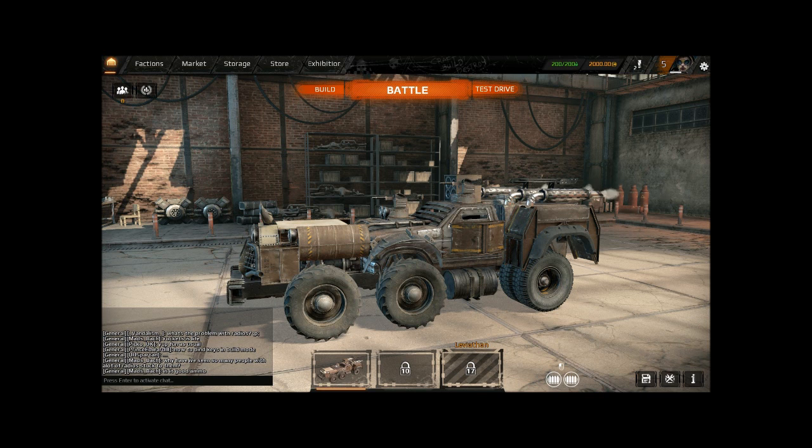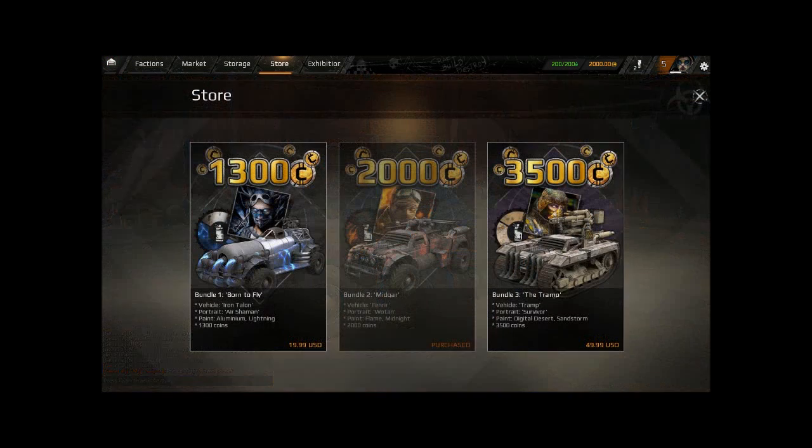You go to the Crossout website and there are two ways to get into this. There's the free way, but obviously that doesn't get you in right away. Then you can purchase three packs that they have — you can go for the $20 one, which is technically $25 here in Canada, the $30 USA one, and the $50 one.